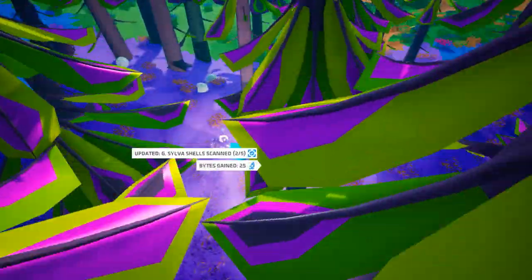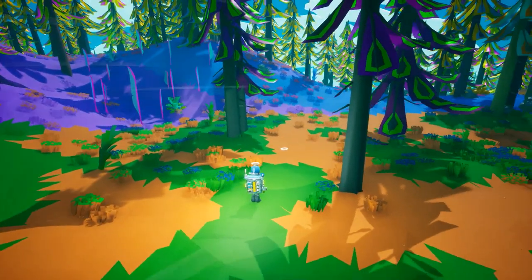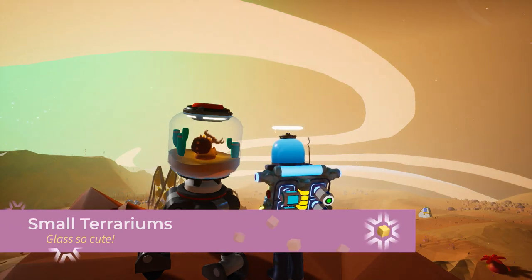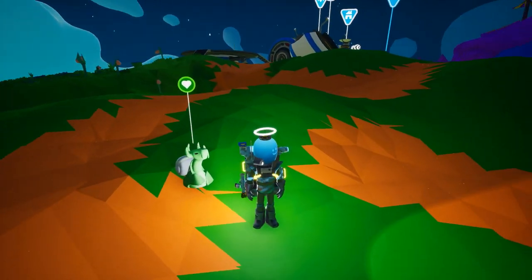Snail shells behave like regular research samples and can be researched for bytes, but obviously they're meant to be a collection piece, so keep some for display. Snails are also slow creatures, so in order to transport them, you'll need a custom-built terrarium. Building a terrarium for the snail is a strong sign of trust, and the snail would happily become your permanent companion for it.